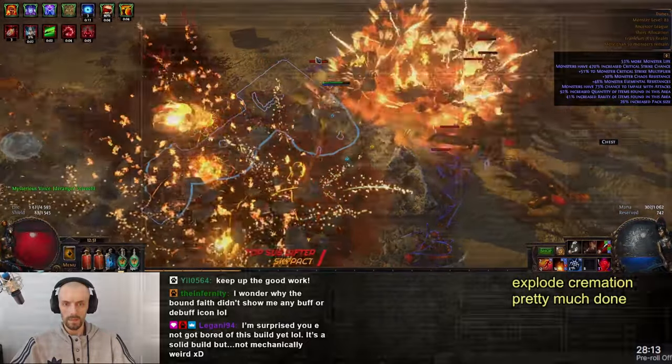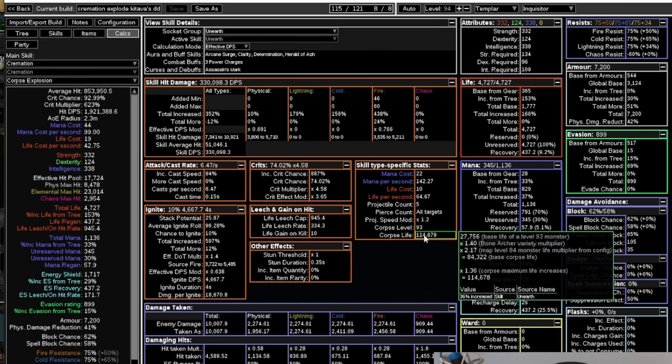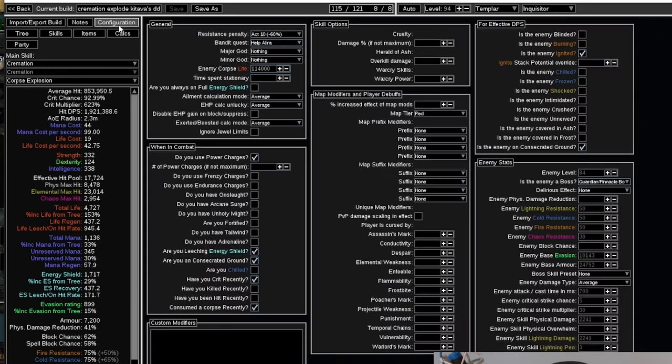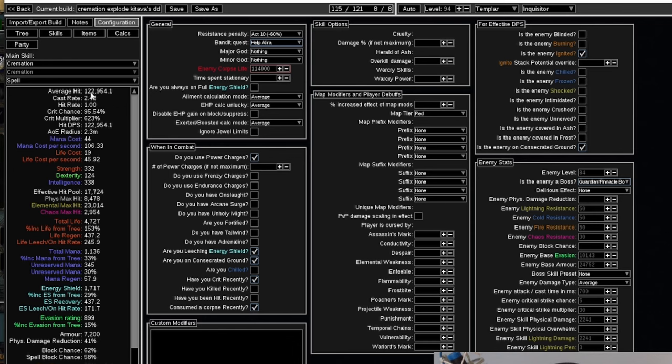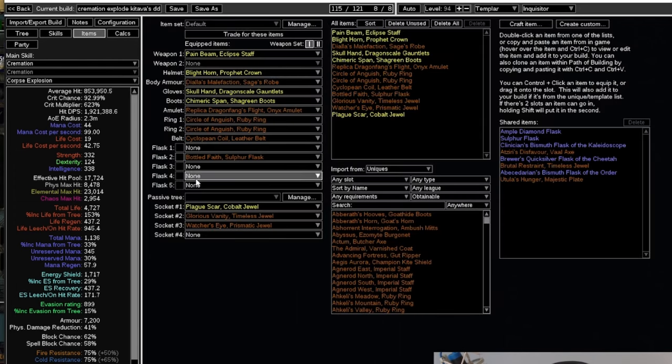I pushed the Anath corpse life to 114,000 in PoB. By the way, you can see that in PoB now when you go to the Calc tab and unnerve — you can see it in there. You just take that number and manually enter it in the enemy corpse life field. For comparison, look at spell damage: each projectile does a certain amount of damage per hit, which doesn't look good, but once you switch to the corpse explosion it gets much, much higher.